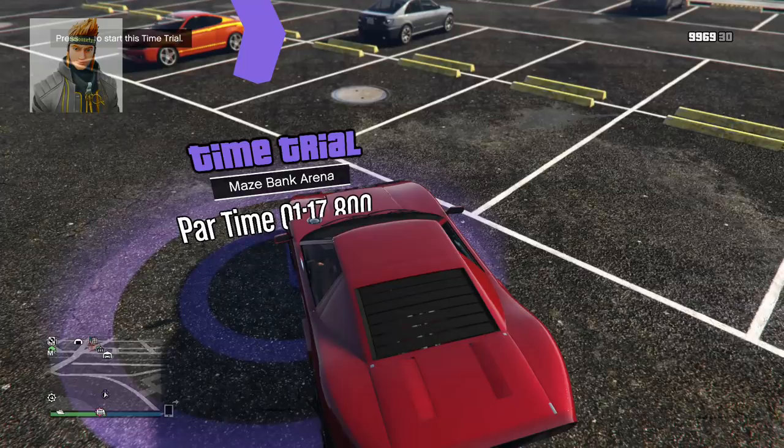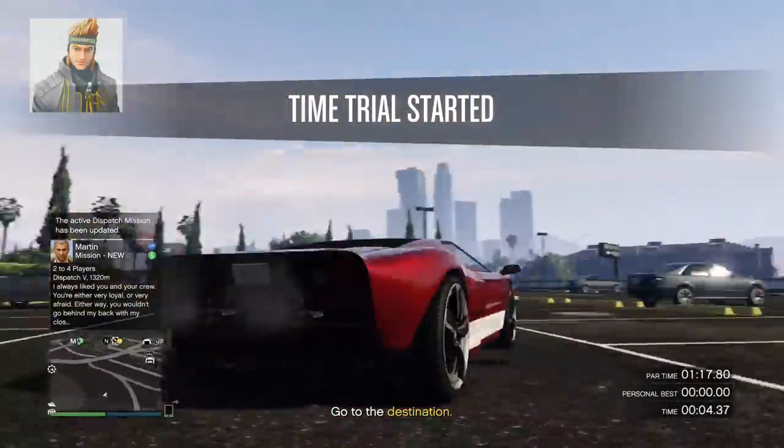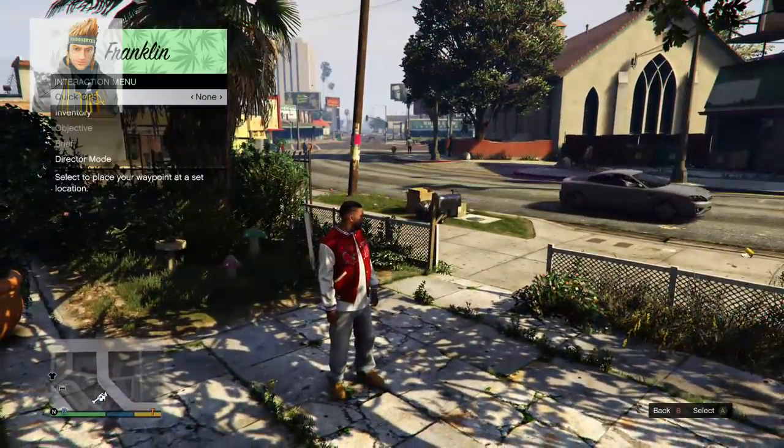Now put on a parachute then head to the nearest time trial. Once you're at the time trial drive over the circle then start up the time trial. Then pick your single player character.